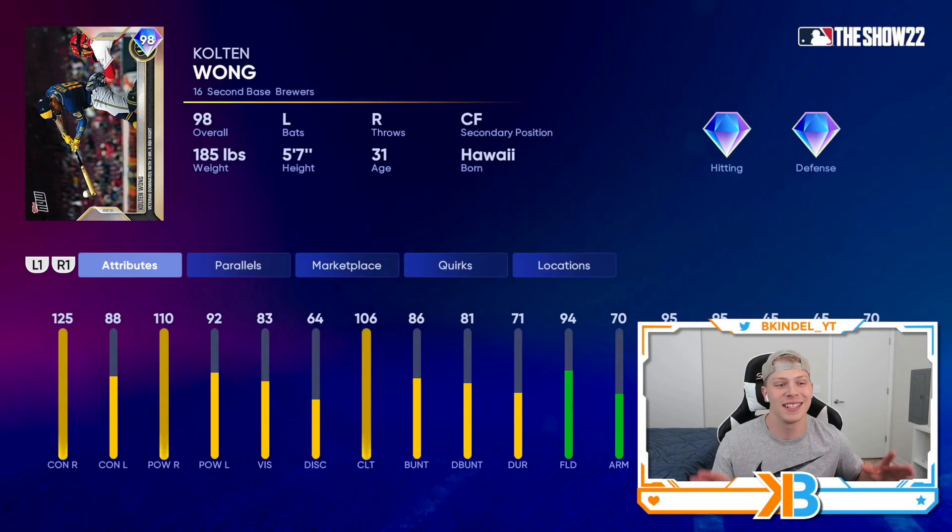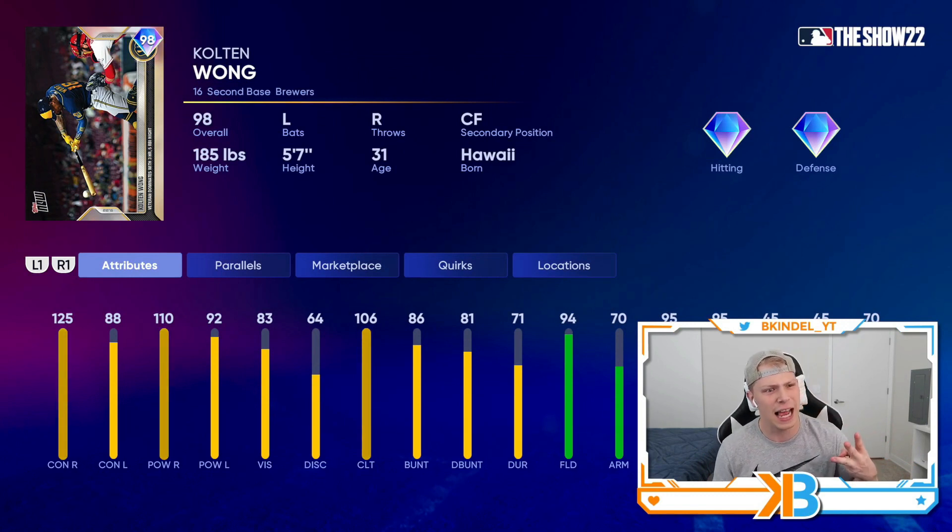I love it because it's a 98 overall Colton Won, who went deep three times earlier last week — something you would not expect from Colton Won. Really good versus right-handed pitching with maxed out contact and 110 power, plus he's an elite defender with 94 fielding. So it could be a fun card.